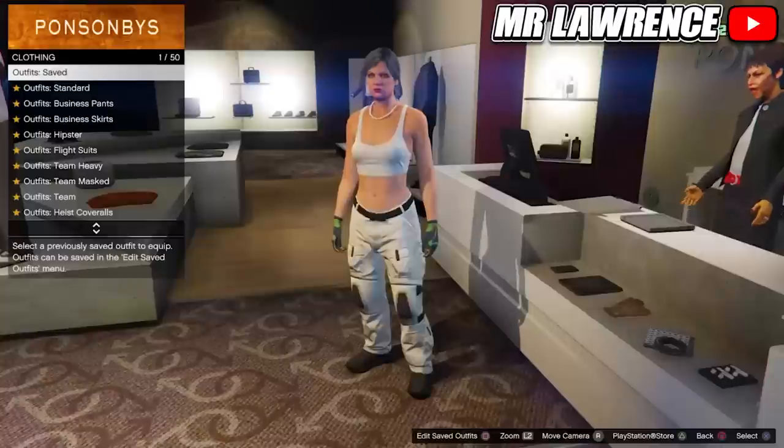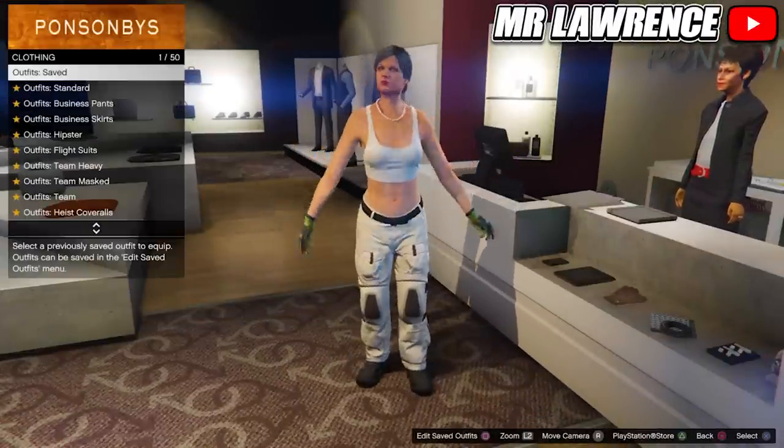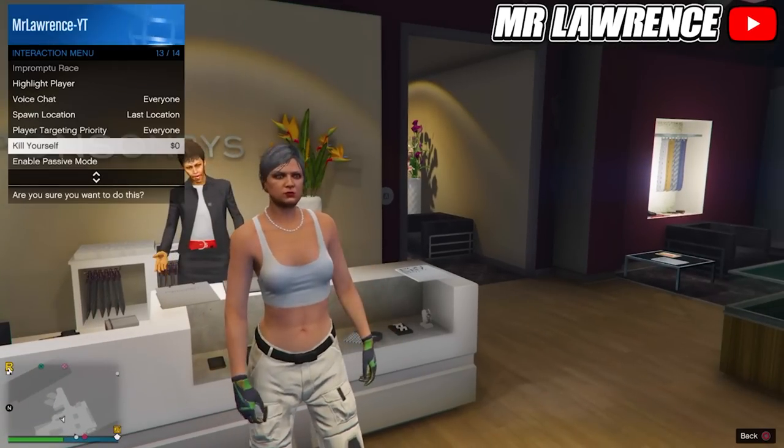Now you will need to choose your female character again. Go to the clothing store and make sure that you still have these outfits. Then open your interaction menu and take the easy way out to force a quick save.